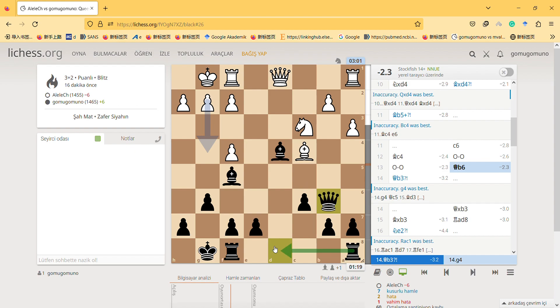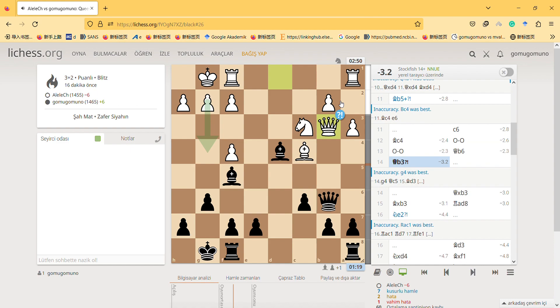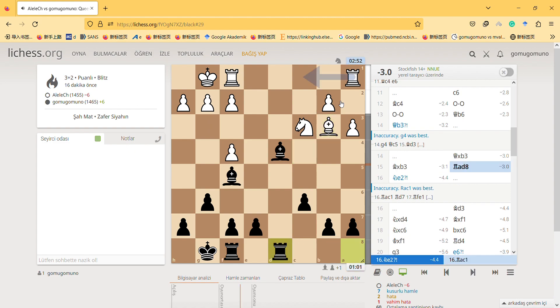I will bring the rook here and maybe take this, so it will be a great move. Alternatively, I can take this with my queen and Queen b3 — but Queen b3 is an inaccuracy. Just take and then...